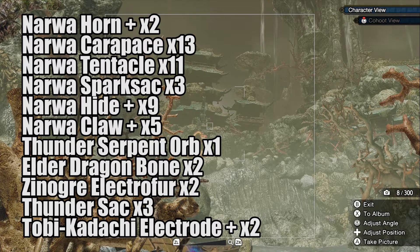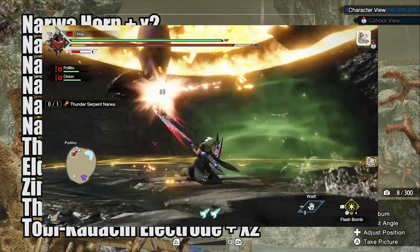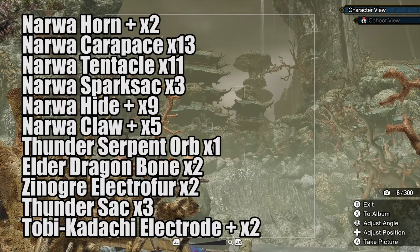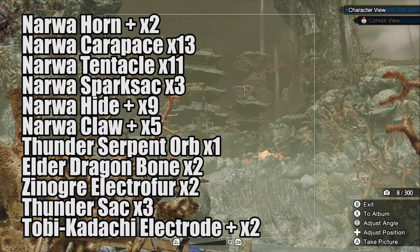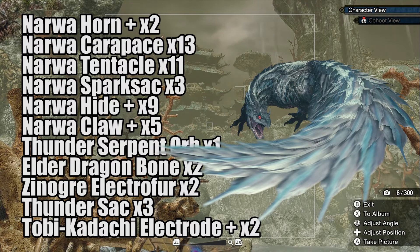Let's quickly go over how to obtain the harder to get materials. To get the horn you will need to break the head. To get the Spark Sack and the tentacles you will need to break the back. To get the claw you will need to break the claws. The Elder Dragon Bones you get at the end of the hunt as a target reward — there's a 26% chance of getting this item. The hardest to get is the orb: the best way is by breaking the head, which gives a 3% chance, and cutting and carving the tail, which gives another 3% chance. You will also need 2 Zinogre Electro Furs from hunting a Zinogre in high rank, 3 Thunder Sacs, and 2 Tobi-Kadachi Electro Pluses from hunting a Tobi-Kadachi in high rank.